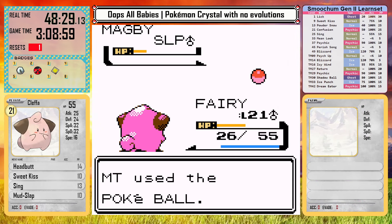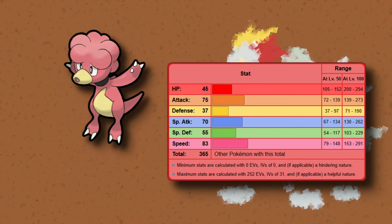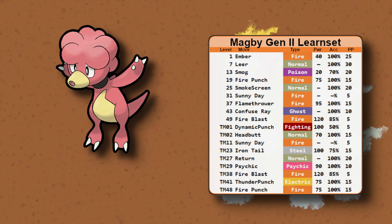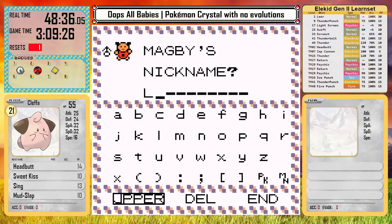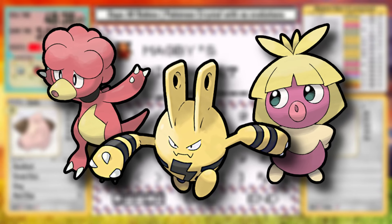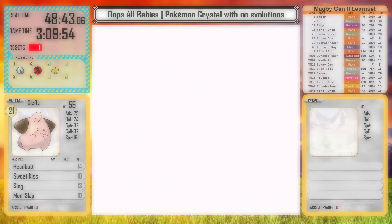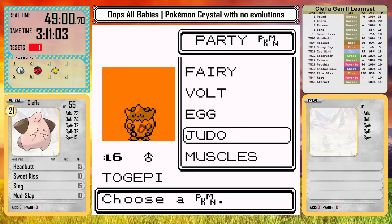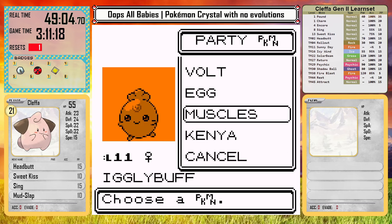I finally find a Magby, and this is the best of the baby Pokemon, at least in base stat total. It does have higher attack stats than defense stats, and it has great moves like Fire Punch, Flamethrower, Thunder Punch, Fire Blast, and Confuse Ray — it's a very good Pokemon overall. It almost doesn't even feel like a baby Pokemon at all. This is a good example that the three elemental babies — Magby, Smoochum, and Elekid — are leagues better than the others. This is why I'm making them later encounters; I didn't want to find them early and ignore the others, but they will be essential for the late game.